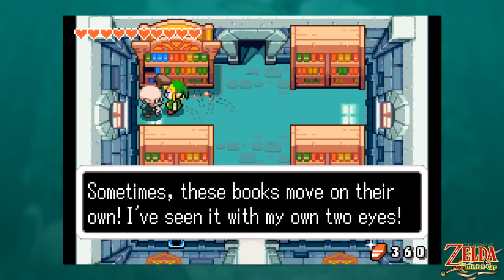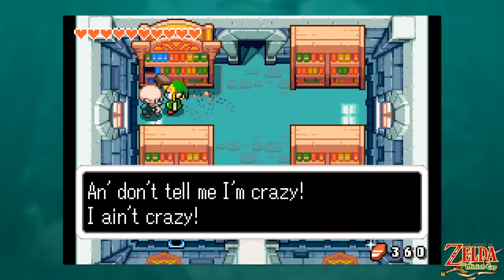You should be able to pick out the name that works best for you — and then we got screamed at by this old codger, who is actually the NPC from Wind Waker who teaches you how to use your sword and gives it to you on Outset Island, I believe. I think I'd recognize that face anywhere. Sometimes these books move on their own — I've seen it with my own two eyes, and I ain't crazy.